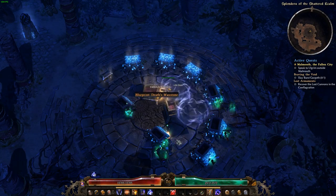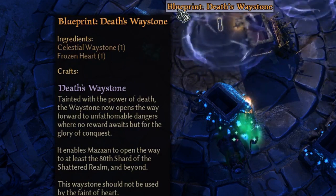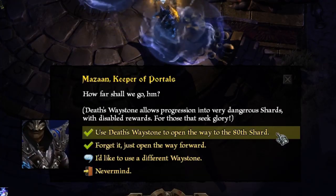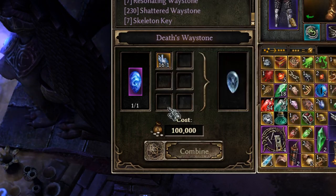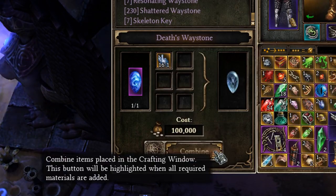With this new patch comes new waystones for the Shattered Realm. The blueprint for the newly added Death's Waystones can be acquired from a chest in a shard 80-plus loot room. Opening an SR80-plus with this waystone will disable loot altogether. This feature was implemented for the challenge only, and not for loot farming purposes. This can be acquired in any difficulty, and requires a Frozen Heart and a Celestial Waystone to craft, plus 100,000 Iron Bits.